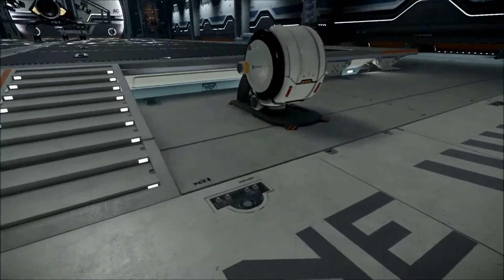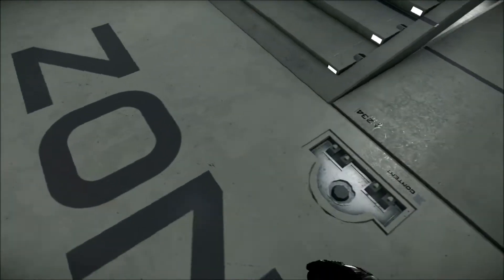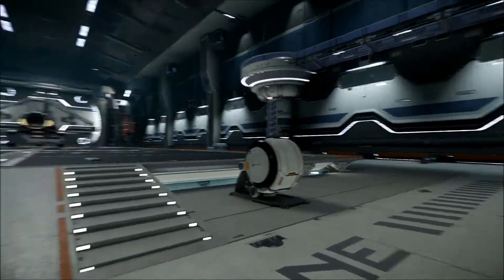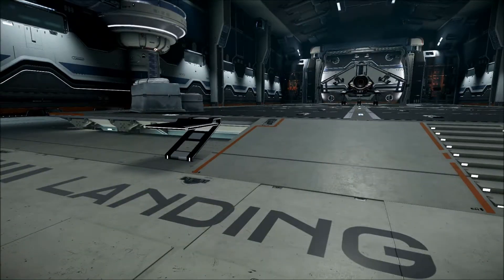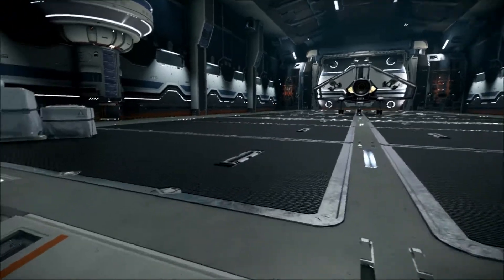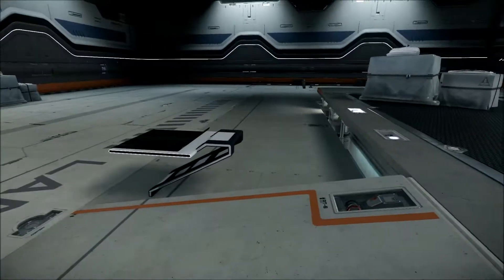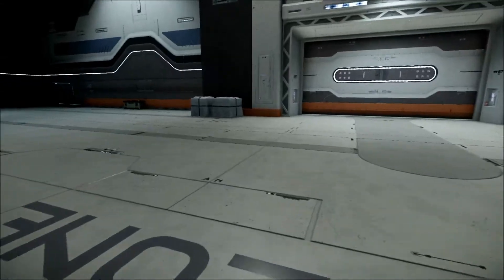Everywhere you look there's a half decent texture or in-depth modelling, and despite all of that detail I'm still running about 60 frames per second in HD. I'm not seeing an awful lot of anti-aliasing — I did set those settings on my graphics card but it seems to have completely ignored that, so whether that functionality is just not available yet I don't really know.